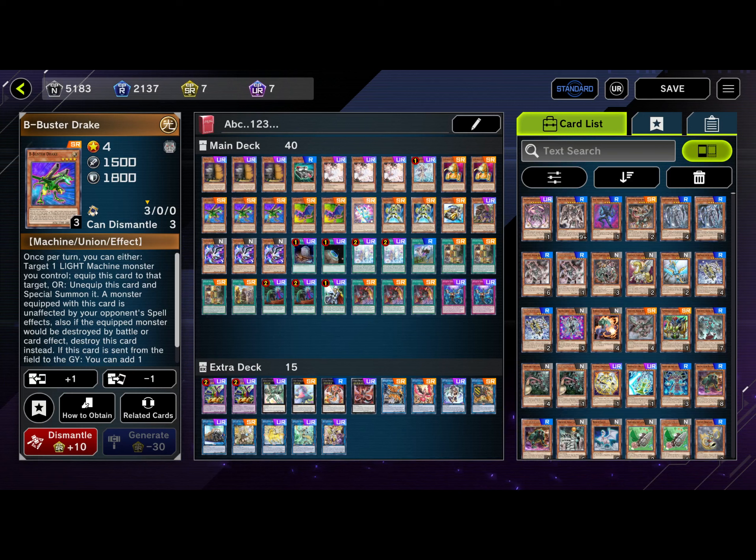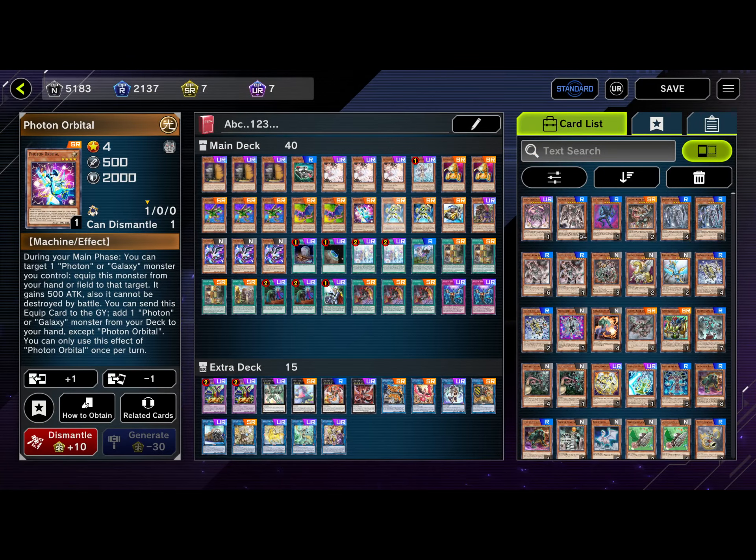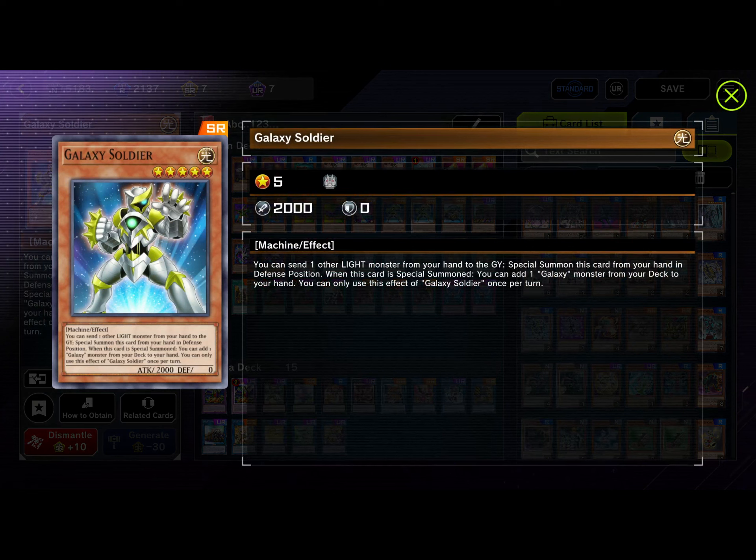We run one Photon Orbital. During your main phase you can target one Photon or Galaxy monster you control and equip this monster to it, giving it 500 ATK — but the effect you mainly use is sending this equip card to the graveyard to add one Photon or Galaxy monster from your deck to your hand except itself. That searches Galaxy Soldier. Galaxy Soldier lets you send one other LIGHT monster from your hand to the graveyard and special summon it from your hand. When it's special summoned you can add one Galaxy monster from your deck to your hand — that add effect is a hard once per turn, but the special summon is not, so you can summon multiple in one turn.